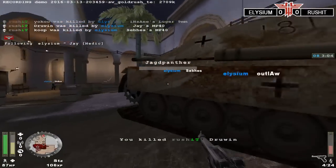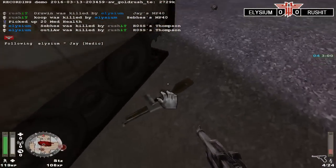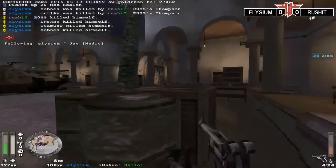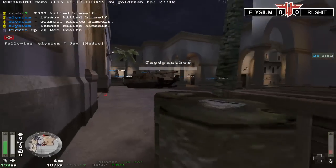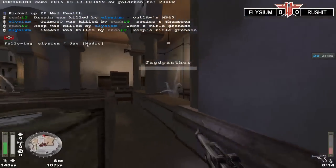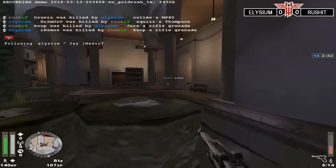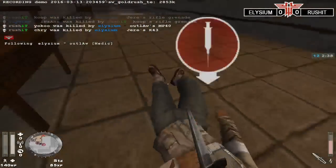I did say Elysium's biggest problem is their consistency on defence, and being able to stay stable. But that defence was extremely stable — maybe like one or two moments where it looked like Rushit had a chance. That really nice gib from Gizmo came in, and obviously rifle grenades from Yera with the two four-man sprees, that really just destroyed the entire Rushit attack.